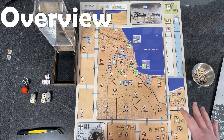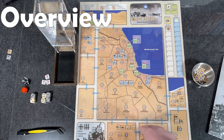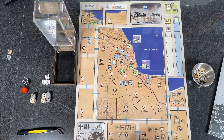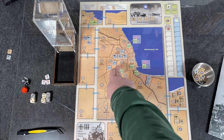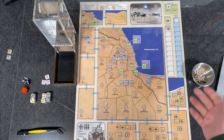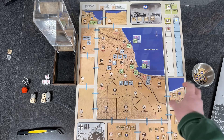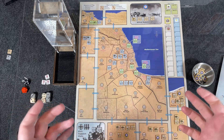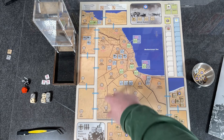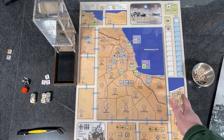Here you can see the map set up in its beginning configuration. The play area is broken into two types: named areas in the middle — including Halfaya Pass and Fort Capuzzo, names that should ring a bell if you know anything about Operation Battleaxe or the North African campaign — and zones around the outside that encompass larger areas. Units can move through and fight in both.